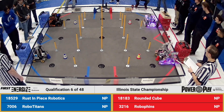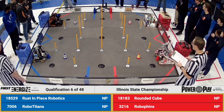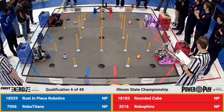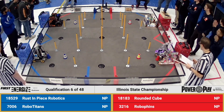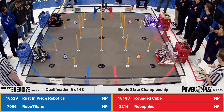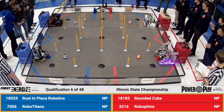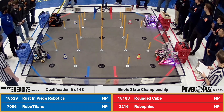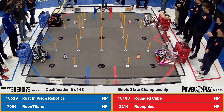And now back on field number three, qualification match number six, ready to rock and roll. On the Red Alliance in this match, it's team 18-183, the Inspire Award winner from Aurora, Illinois — it's Rounded Cube. They're partners this match. Let's hear it for team 32-16, an Inspire Award winner from Chicago — it's RoboFins.